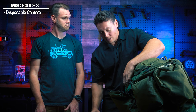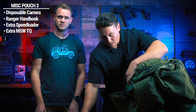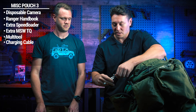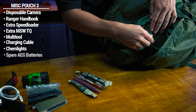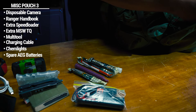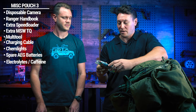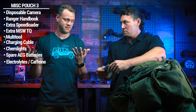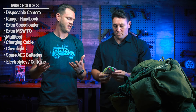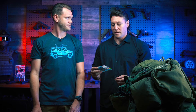The next pouch has a disposable camera, a Ranger handbook, an extra speed loader, an extra Milsim West tourniquet, a multi-tool, a USB-C cable for my battery pack, a bunch of chem lights, and spare batteries for my airsoft gun. In another section I keep drink mixes — DripDrop and coffee. A liquid IV-style drink to keep you hydrated, and something caffeinated because it is a very tiring event. The odds of getting restful sleep are very slim, so you're going to need caffeine.